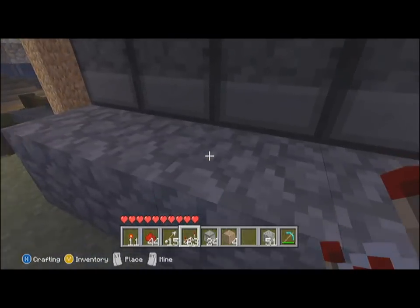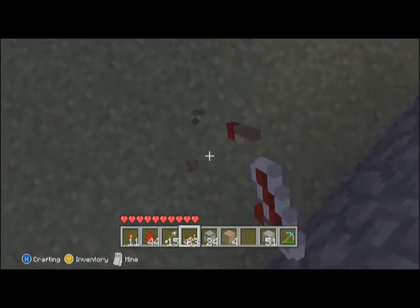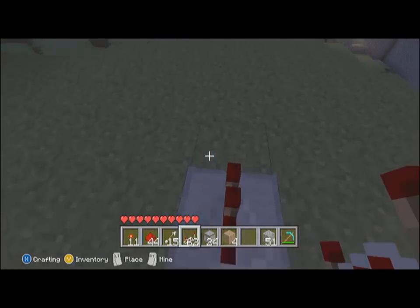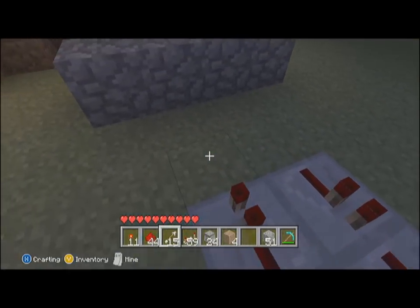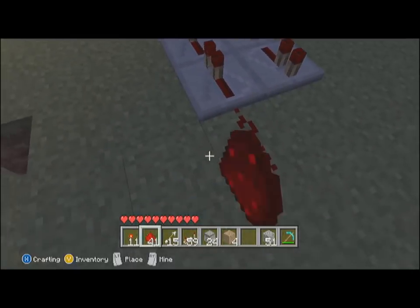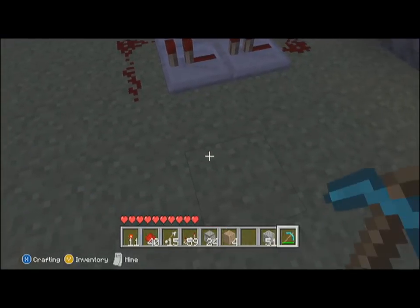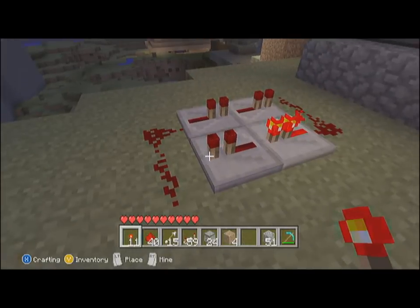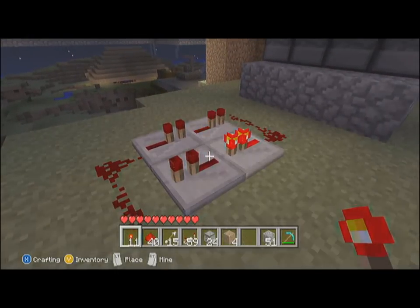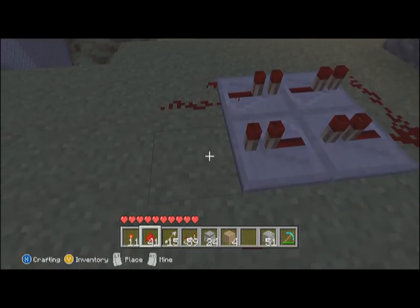You go three away from this cobblestone block — or whatever you build with — and you build out. Place redstone wiring there. You're going to have to place this torch and destroy it quickly, like that, to make the circuit.